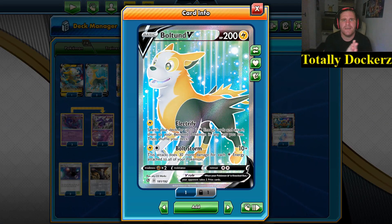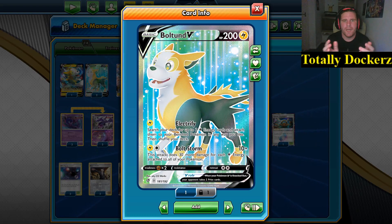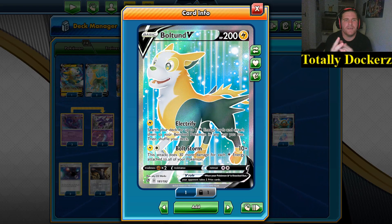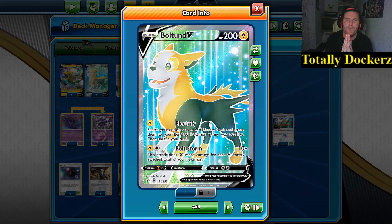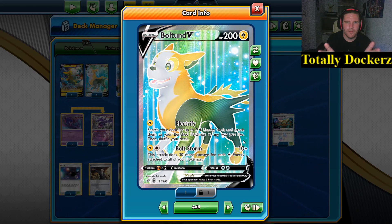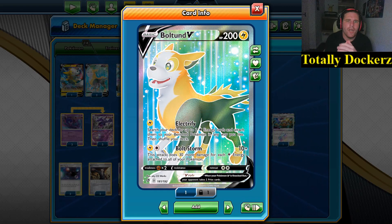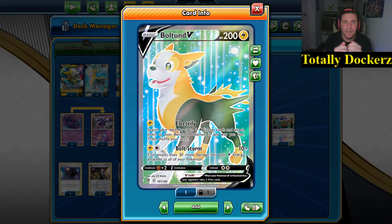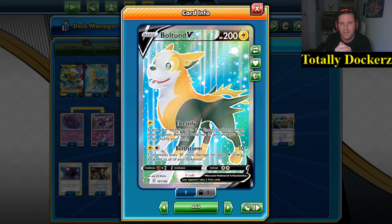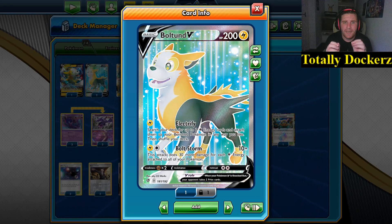What's up guys, welcome back to the channel! Today I am doing a Boltund V deck. I said if I can get three of them, there's a deck I want to do — and this is it. This boy is basic, 200 HP, Lightning type. Look at it — loveable! Its first attack, for one Lightning energy, searches your deck and drops two energy cards, attaching them to your bench in any way you like. Brilliant energy acceleration for leading up to Bolt Storm.